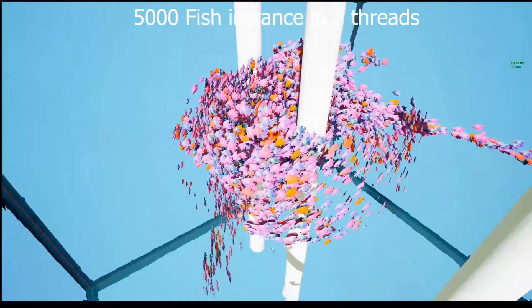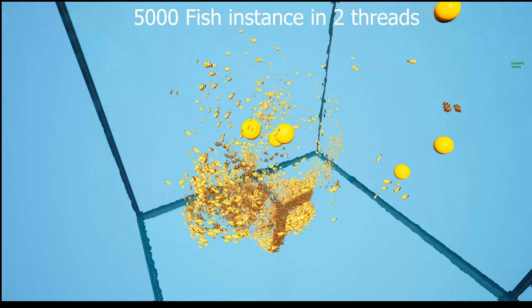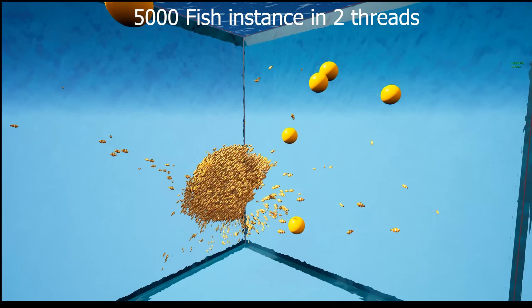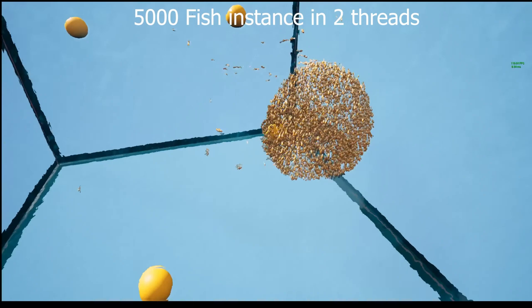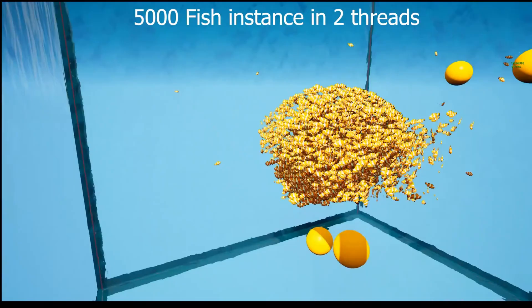You can select the desired number of threads and the number of fish instances. There is one C++ class and two blueprint actors, three fish static meshes, one aquarium static mesh, three materials for fish with animation wings, texture resolutions are 1k, one BP class pawn for testing, and this doesn't require knowledge of C++. Something to note is this isn't network replicated.